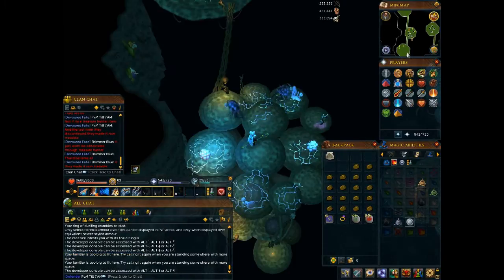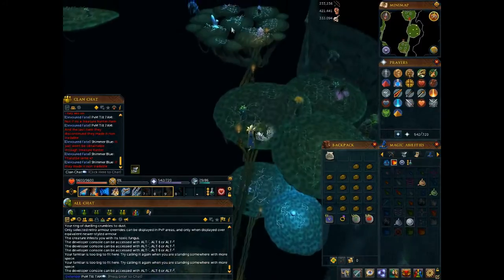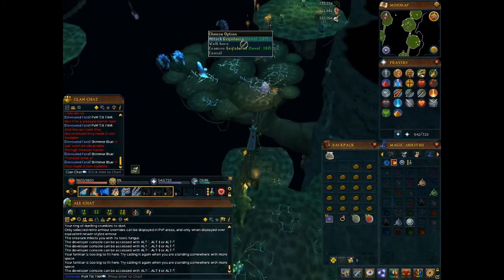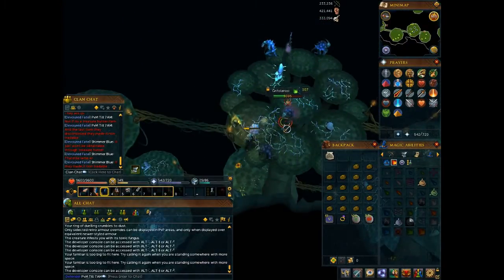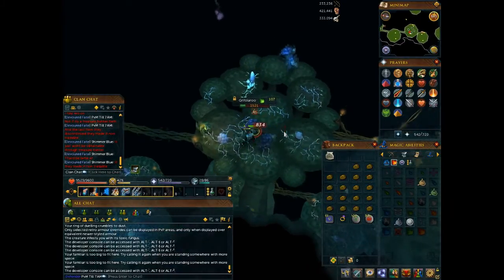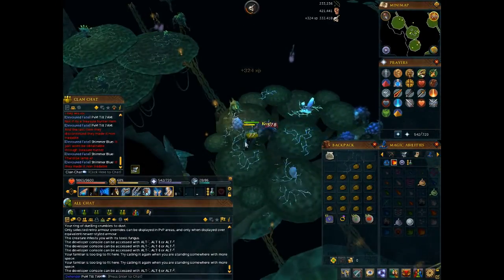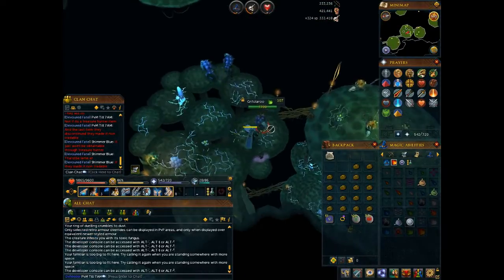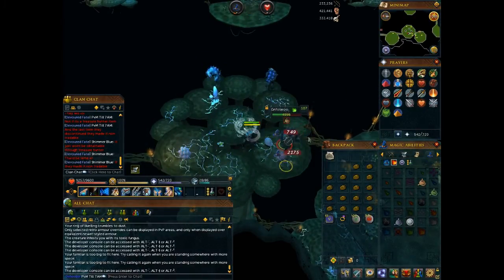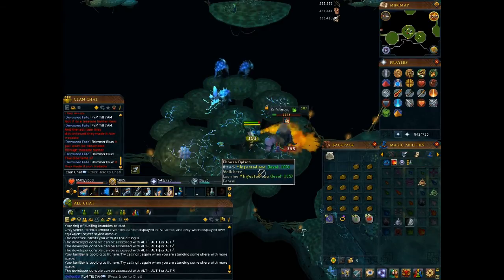Once you go down the vine, run south. The reason we come down here is because there are obstacles in the way of grifolaroos. Grifolaroos have a special move where if they're right beside you they hit really high poison damage constantly — you don't want that. So you want to stand behind these obstacles and they won't be able to attack you. Whenever they try to charge at you it won't happen. Kill any nearby enemies whenever you can so they don't attack you.